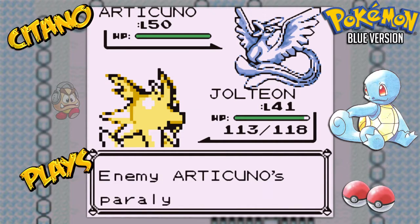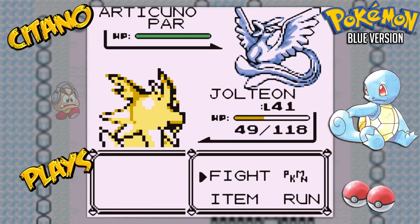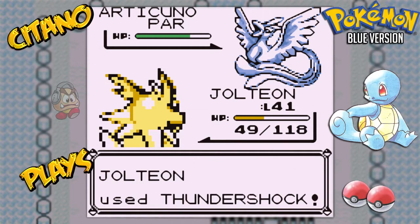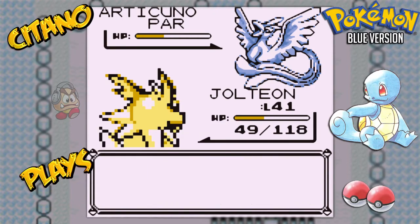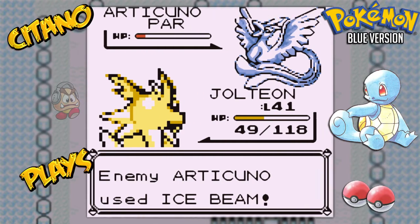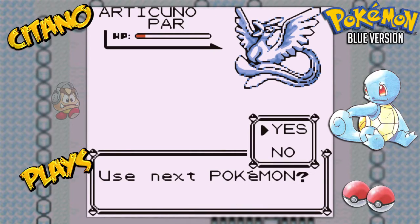Ice Beam — that one is critical. Look how much damage it did. Now we do Thunder Shock. It does fine damage. We do another Thunder Shock — we want to get it to the red level without taking it out. Okay, one more Thunder Shock. Another Ice Beam — this can be problematic for us. Yeah, it takes us down. Articuno is a lot higher level than us, but that's fine.